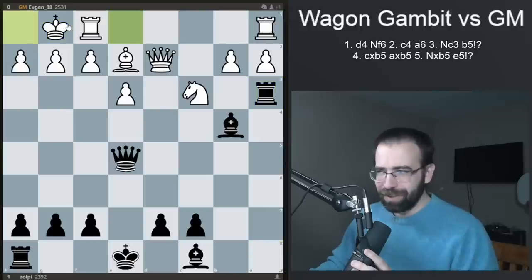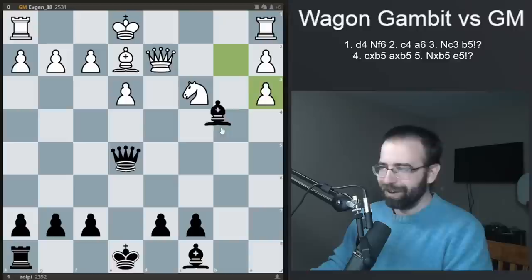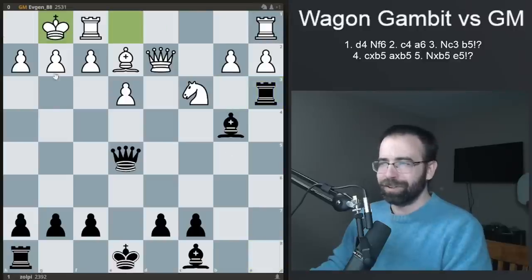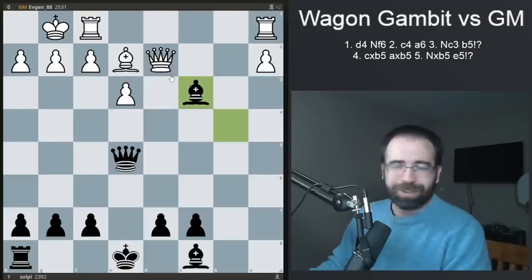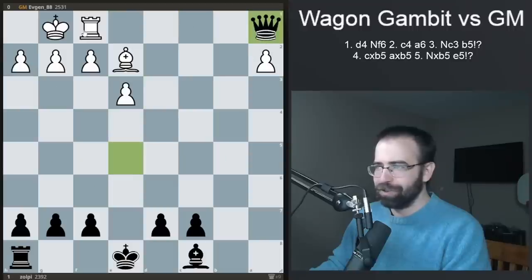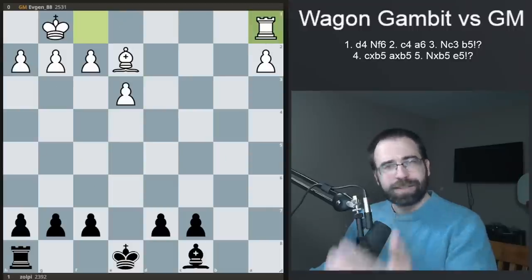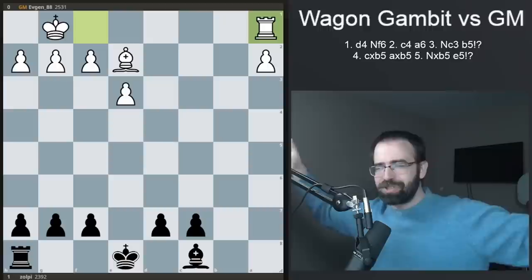It goes castles. Now you take this opportunity — obviously they cannot be taking your rook, the rook is immune. It's a really cool square because from here you're actually threatening to take this guy, which wins one of the pawns back. So you get all of your material back, you get to some endgame, you win back your exchange, and this is the starting point for the wagon gambit endgame. Put it on Stockfish: 0.00. Black can do basically anything.